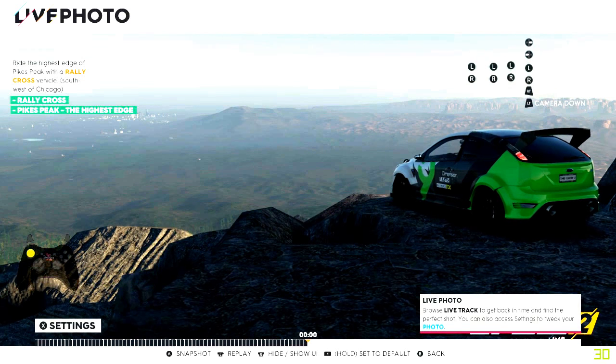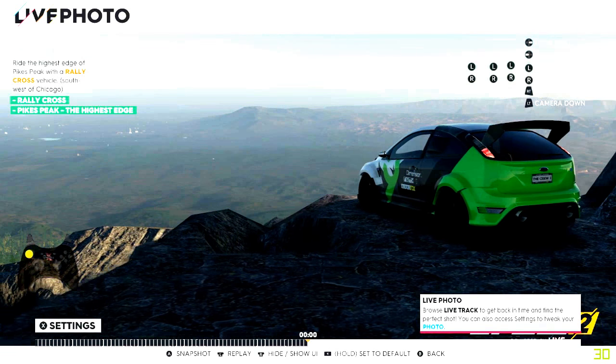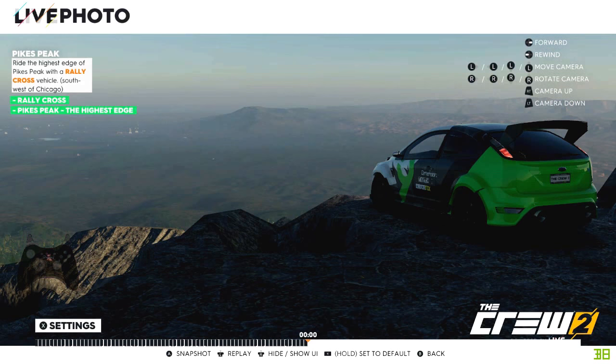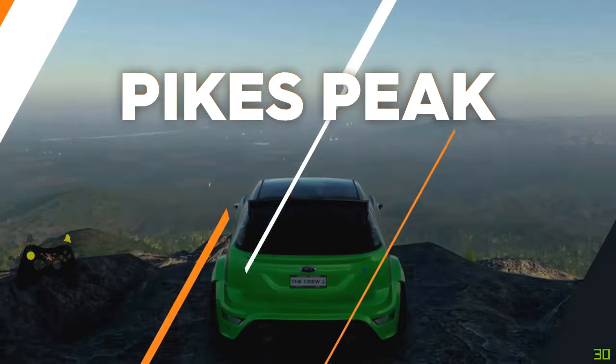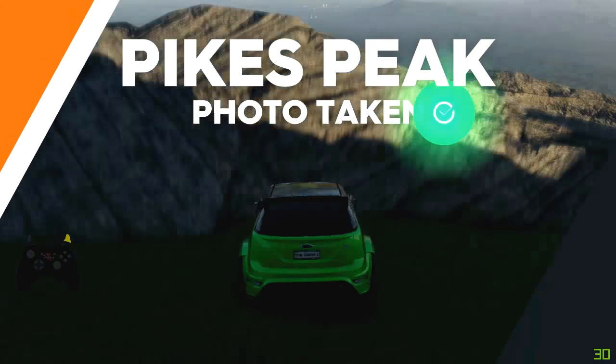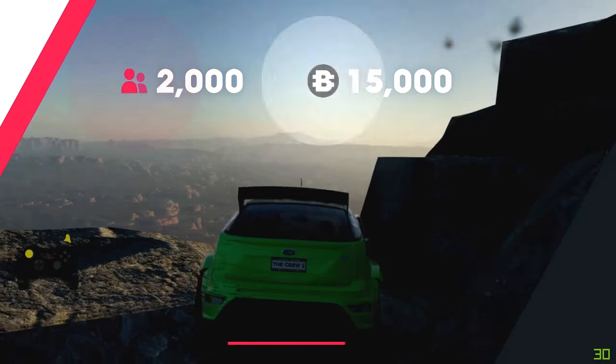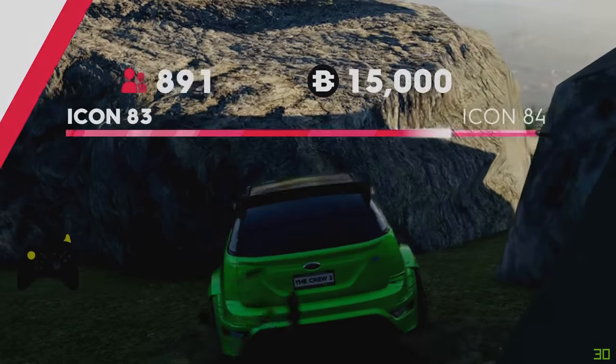Once you are happy, all you need to do is press the button and take the picture. And once you have done that you have then got Pikes Peak. So hopefully this has helped you out and you have now got the Pikes Peak photo. If it has please give it a thumbs up, and if you want to see more videos on The Crew 2 don't forget to subscribe.